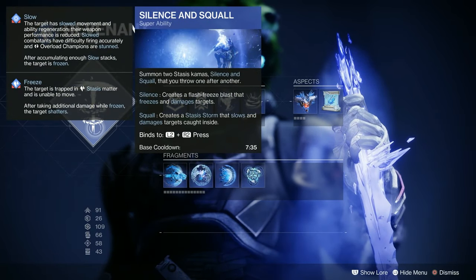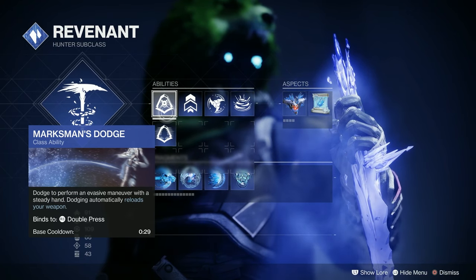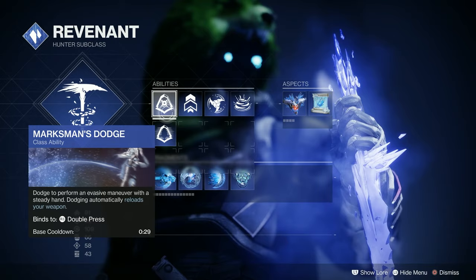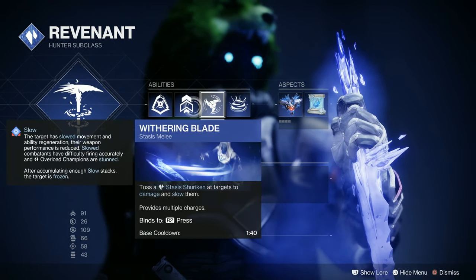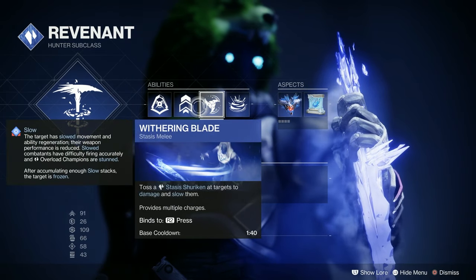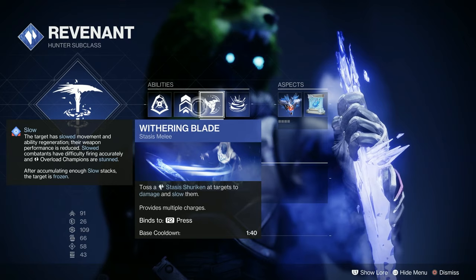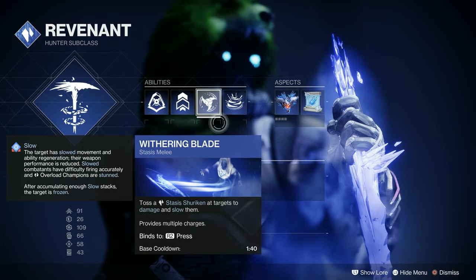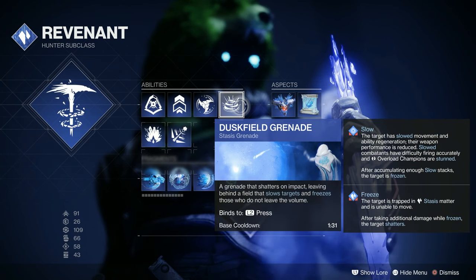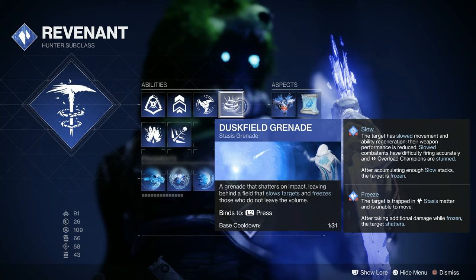Starting off, for our super we're going to be using Silence and Squall. For our mobility dodge, we're going to be using Marksman's Dodge — you want to be able to reload your weapon while dodging, which is pretty cool because we're using the Mask of Baccarus. We're sliding and freezing people, so reloading while dodging is great. For our melee, we're using Withering Blade, and for our grenade, the best grenade for hunters is Duskfield Grenade — you'll be able to slow enemies down longer, which is cool.